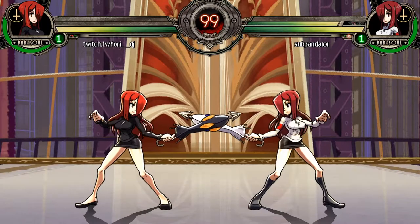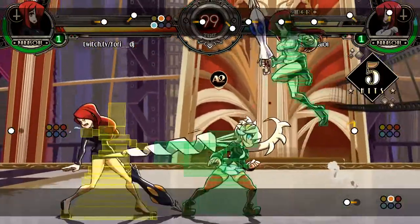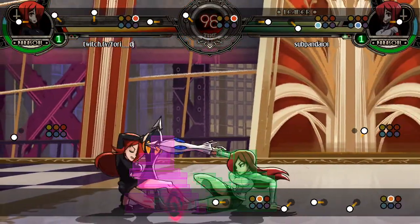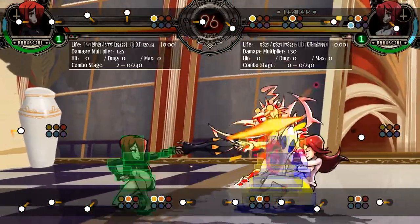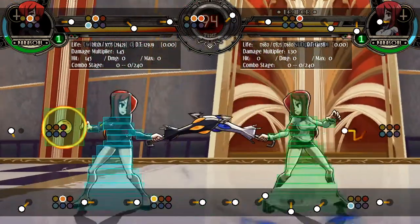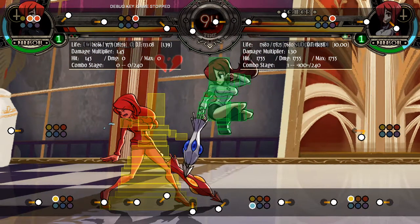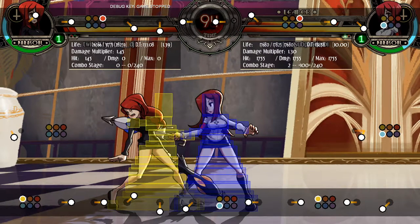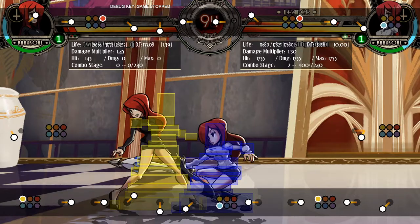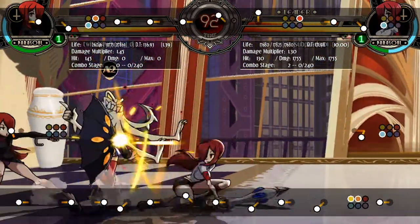Replays can be enabled by using dash-enable replays in the launch options. The replay viewer for Skullgirls is good in that it allows for slowdown, hitbox viewing, and other great tools. When watching back a replay, one of the most important things to think about is why you got hit. Were you mashing buttons and falling for frame traps? Were you getting mixed up? Did you make poor decisions in neutral that led to a block string? Try to write down and work on these scenarios in training mode, to help you figure out the best options to use in each situation.